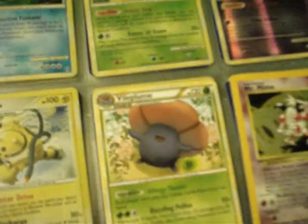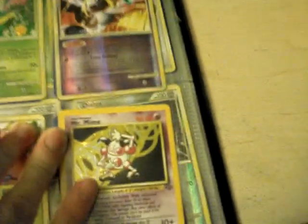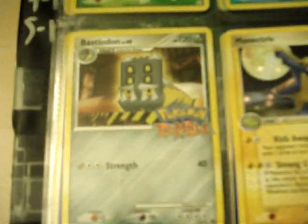Blossom holo from Undaunted, Dragonair reverse from Unleashed, Electivire holo theme deck promo from Secret Wonders, Vileplume non-holo from Undaunted, Mr. Mime holo from Jungle, Heracross holo from Hidden Legends, Lapras holo from Legend Maker, Sunflora holo from Unseen Forces, Bastiodon from Pokemon Rumble, Nidoking holo from Crystal Guardians — that's a cool card. Camerupt holo from Deoxys — this one's kind of scratched because the first print of Deoxys, the holo scratched off really easily.